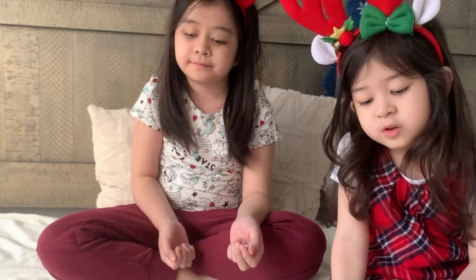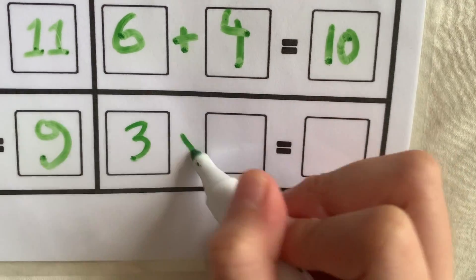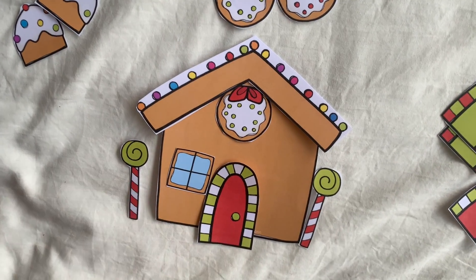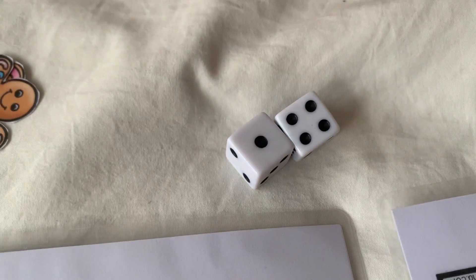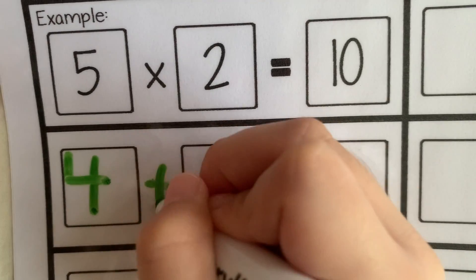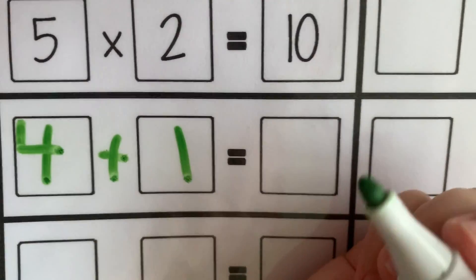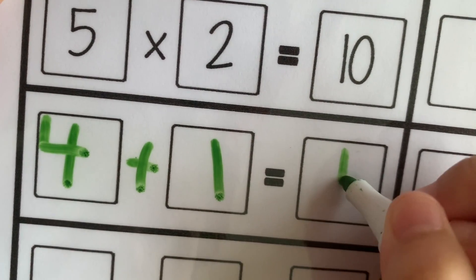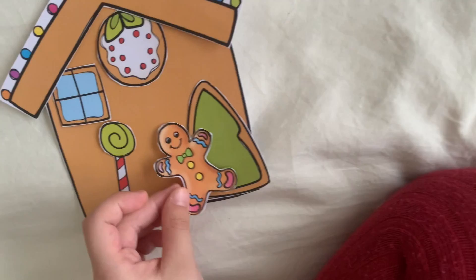My turn. One and one. One plus one equals two. Yay! I get a gingerbread man! I'm going to put it here.